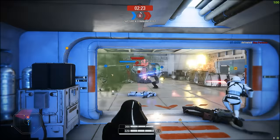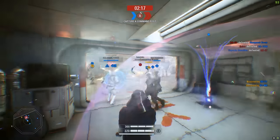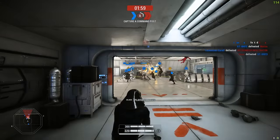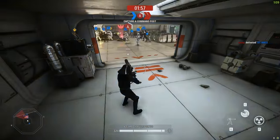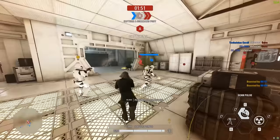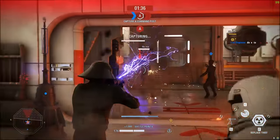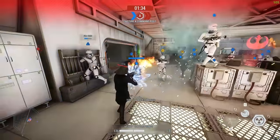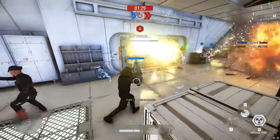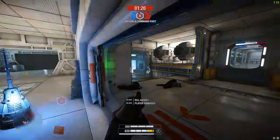This will make turrets actually useful, unlike the ones in the base game that you never find an opportunity to use. Someone put a bubble right on my turret! I can't get back into it, so it's a one-time use. Let's try the scan and then the Radiation Beacon - I can place it at the door so enemies coming through take radiation damage. You can also manually detonate it. Really cool stuff with the Fleet Engineer.